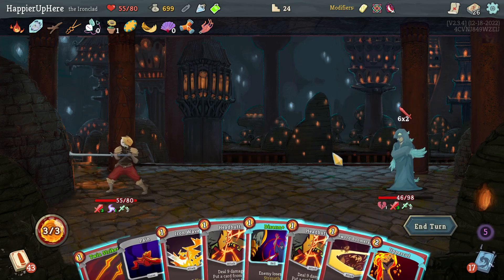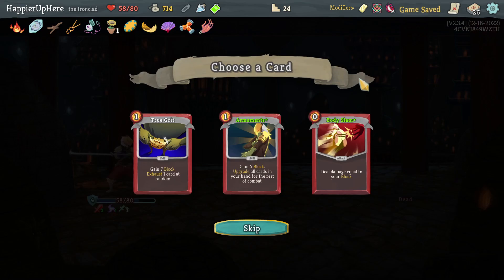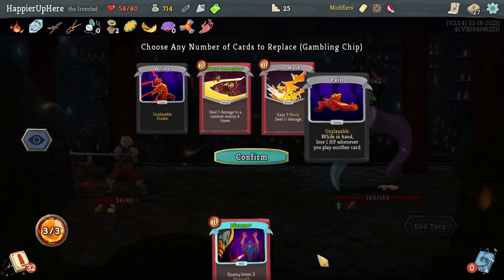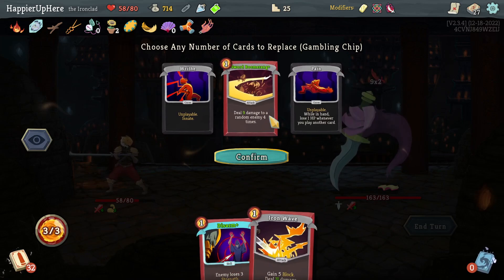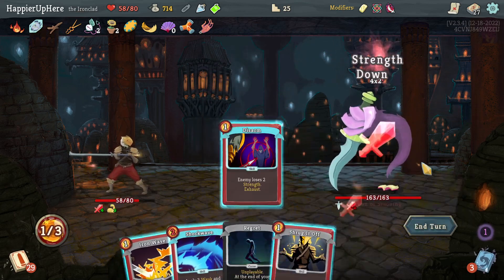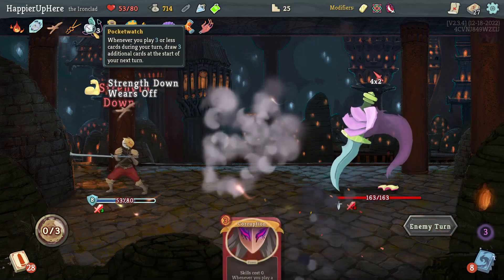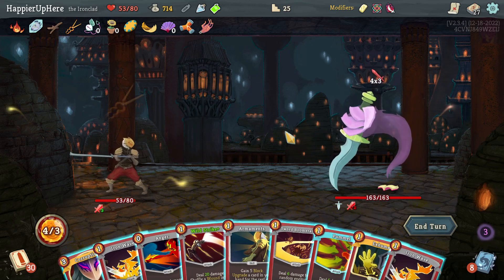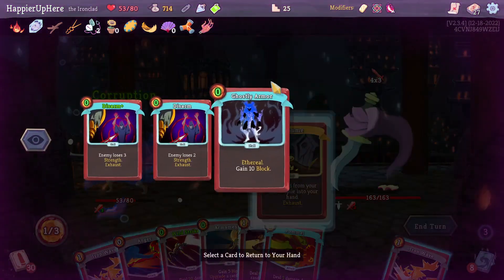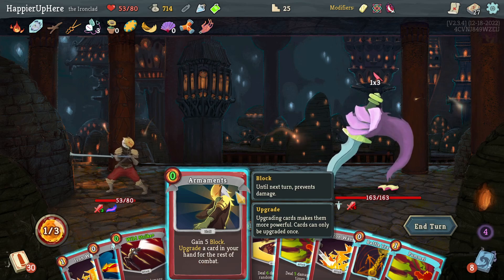One strike is 22, another is 18, Sword Boomerang is 18 - 40 total with Headbutt, that should be enough. Armaments, Body Slam, True Grit - I'll take the upgraded Armaments, very nice. Book of Stabbing - this might be a challenge with the Lethality modifier. Let's get rid of everything that's not a Disarm, keeping Iron Wave for block. I also have a Block Potion. Let's do Disarm - another Disarm, really nice! Now I can fully Shrug It Off - that was beautiful! I'm triggering the Pocket Watch next turn. There's a Corruption.